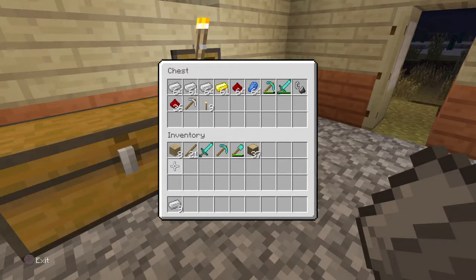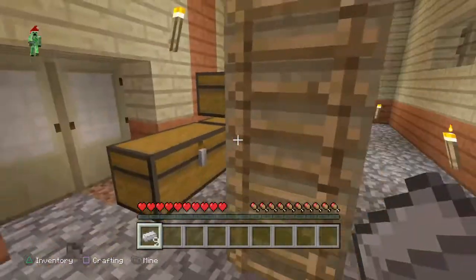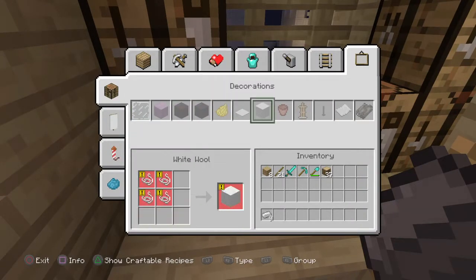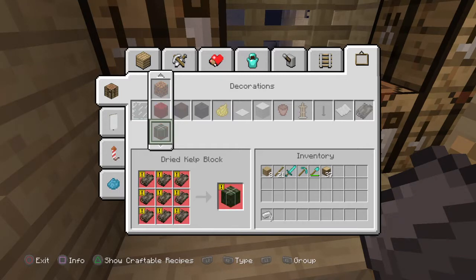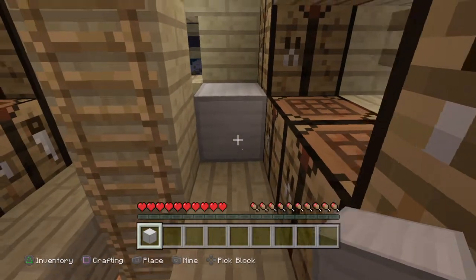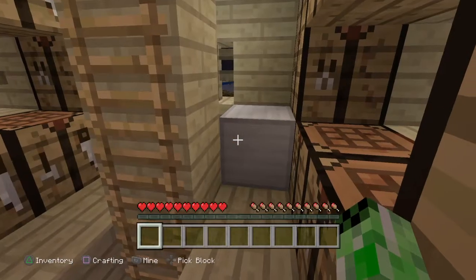When you put this in your chest, go to your crafting table. You want to put that into a block — go to the very last one, it's the second one. Then go down until you see the iron block recipe.